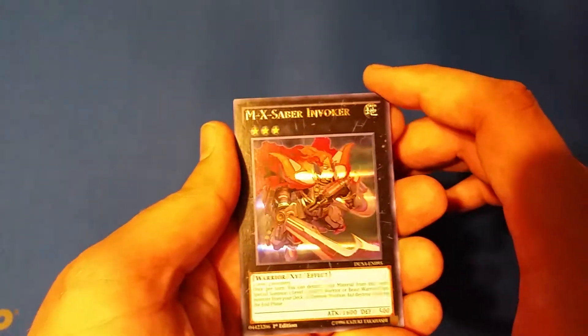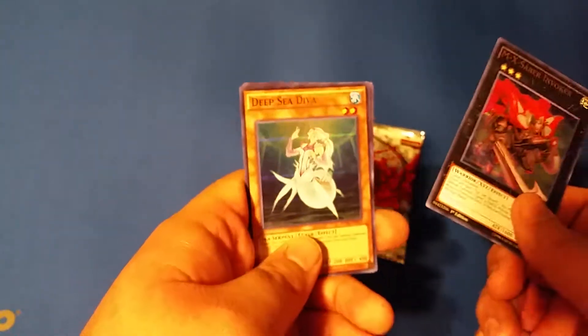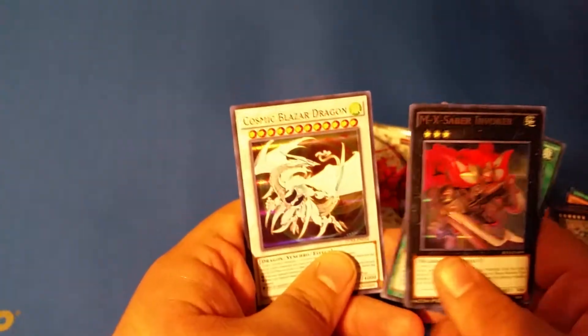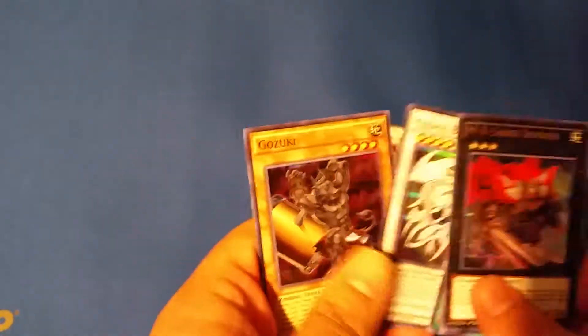We got an X-Saber — there are two over-five water types for this one so I'm gonna need three. MX-Saber Invoker — actually that's really good. Oh nice, a Deep Sea Diva — that's what I was looking for! Fall of Paradise, Cosmic Blazer Dragon — oh wow — and another Gozuki. I'm pretty psyched for the Cosmic Blazer Dragon.